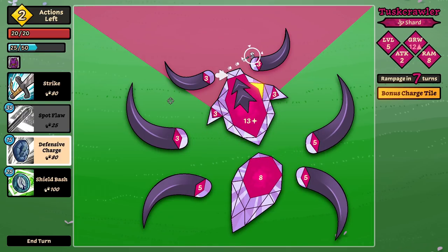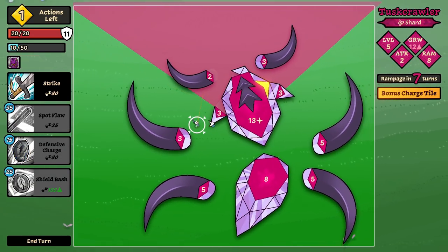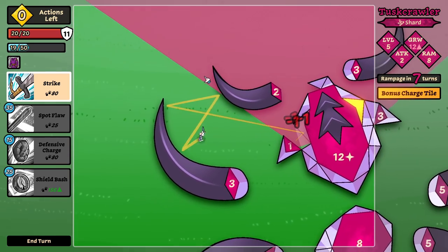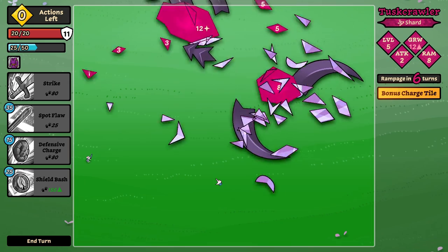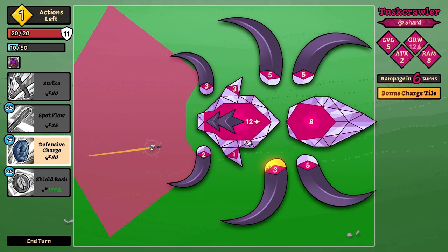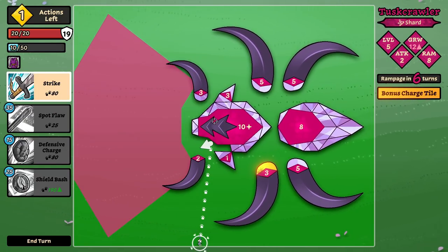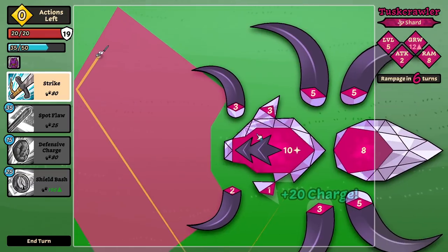Let's just launch ourselves right in here — we may get stuck in the thick of it. Actually, we possibly won't. I'm relatively pleased with how that went — we got some charge up. I'm gonna do the exact same thing I did last time, which is basically just roll the shield bash as much as possible. Let's try to do something like this to get a little extra charge.